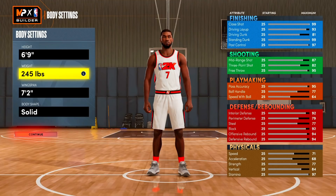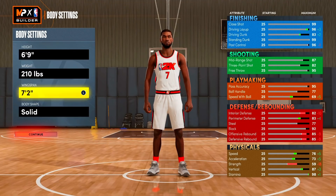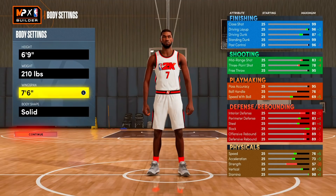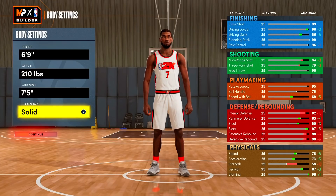KD is actually listed at 240 but he capped on his weight, so we're gonna go minimum weight to get as much speed as we can. KD's actual listed wingspan is seven foot five, which is insane, so we're gonna go up there. If you really want you could max it out but I don't really think it's worth it, so I'll go seven foot five.